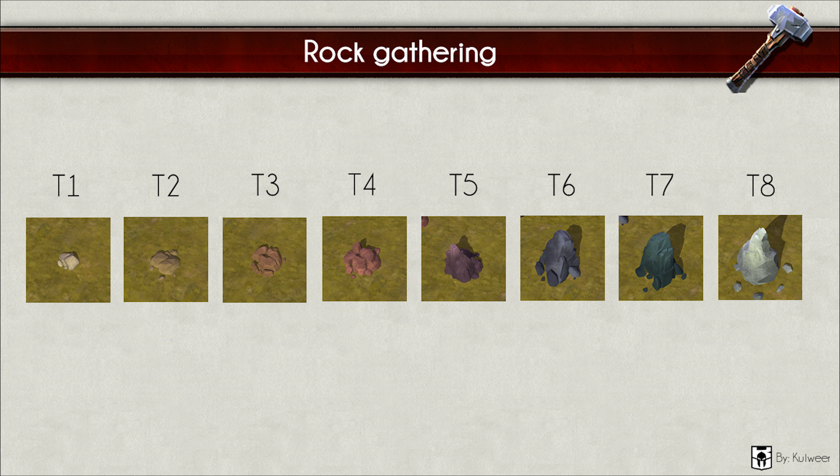Rock gathering — this resource is mainly used to upgrade and build player buildings. Without stone you don't have a house, of course. From left to right: tier 1 rough stone, tier 2 limestone, tier 3 sandstone, tier 4 travertine, tier 5 granite, tier 6 slate, tier 7 basalt, tier 8 marble. This resource is amazing to sell on the market.